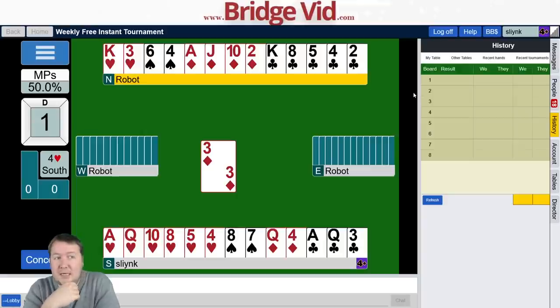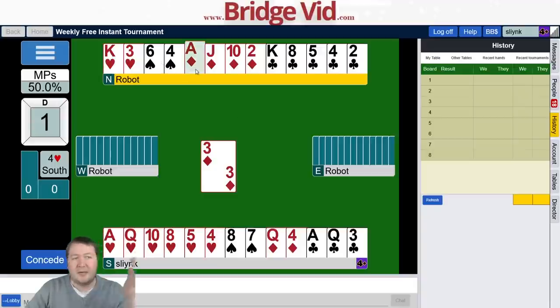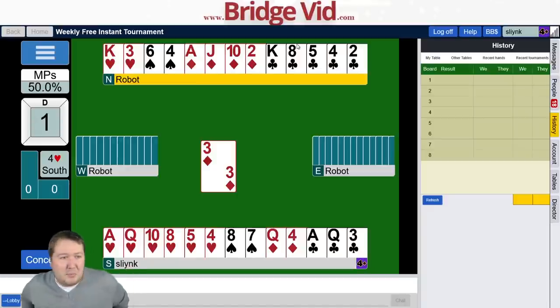We've got two spade losers and a diamond loser, maybe a heart loser. I've got 11 high card points there and 14 in my hand — 25 total, missing some. East passed the hand. The robots don't like leading away from kings, so the king of diamonds is probably offside. I think it's best just to hope that hearts are three-two and clubs are three-two. I'm going to go up with the ace, draw hearts, then play clubs and hope they break.